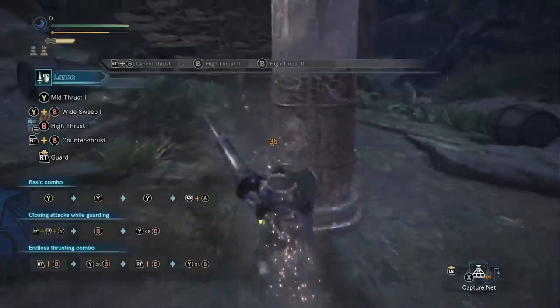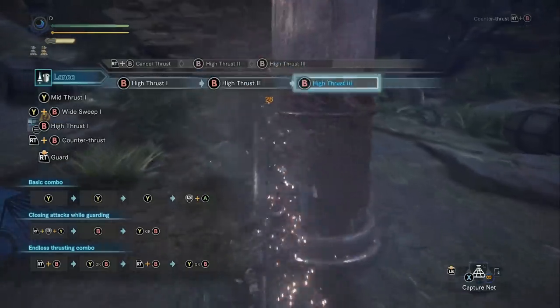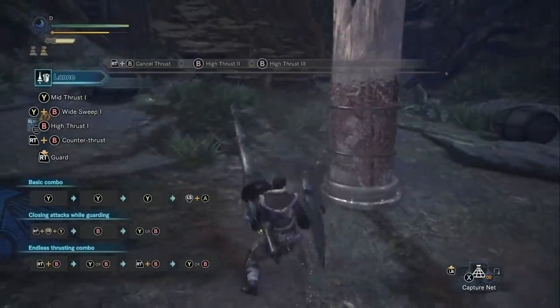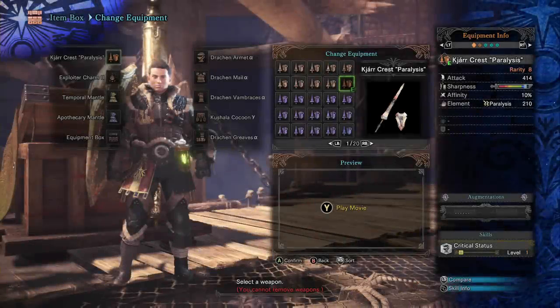I don't want to turn this into a lance tips and tricks video — I just told you the most important information. Let's move on to talking about the tier list. As an honorable mention, I'd like to point you toward the new Kjarr Crest Paralysis as my choice for best ailment lance in the game.